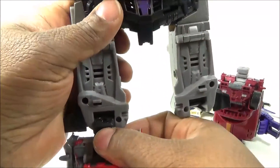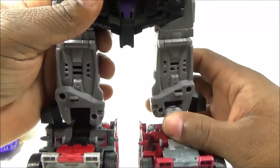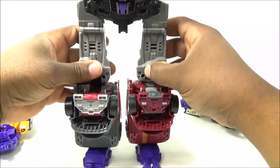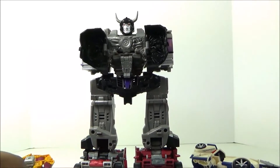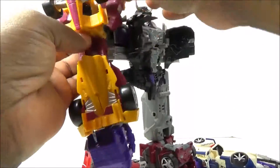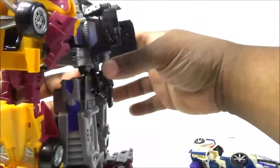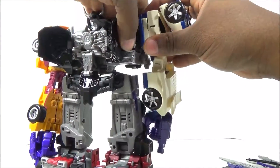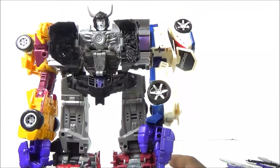Getting Wild Rider into position, then tabbing Dead End in - so far so good. Getting Drag Strip into arm mode - he slid right in, no problem. And Breakdown - all right, no problems there, sliding in just fine.